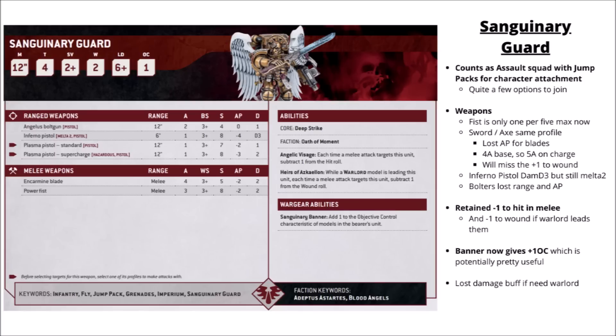For their ranged weapons, the Bolters lost range and AP — just 2 shots at Strength 4 now, though they picked up Pistol so you can fire them in combat. The Inferno Pistol has been toned down a little — still a 6-inch range close Melta punch at Strength 8 and AP-4, but only Damage D3 rather than D6, though it kept the Melta rule. At 3-inch range you get an average of 4 damage out of it. The Sanguinary Banner gives them plus 1 objective control. They are the sort of unit that's going to be jumping forward and striking for the opponent's units, and being a little better on objectives while you do so is great. If they happen to be with your Warlord, they've also got a minus 1 to wound if the Warlord leads the unit — that only applies in melee, just like the minus 1 to hit.